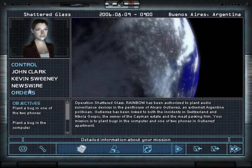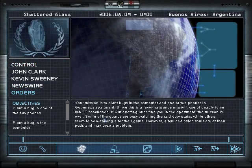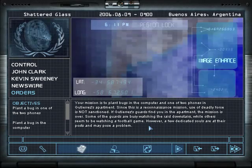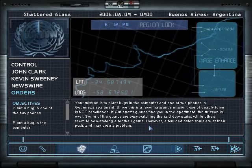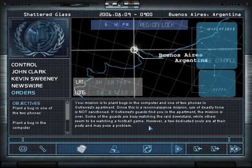Hello everyone, I'm Musical Daredevil and today's mission involves a new person. This person is a presidential candidate down in Argentina, and his name is Alvaro Gutierrez. I'm just gonna call him President G for short.